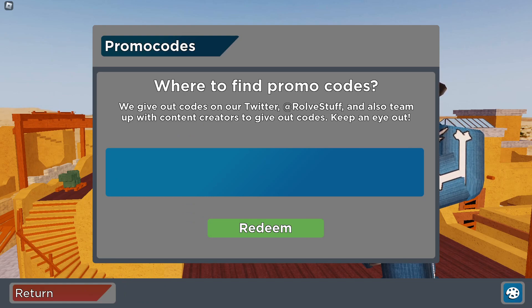The first code is 'pokey' — this is an old code, but it still does work. Once I click redeem, it says 'code already redeemed,' and if it says that, it means it's still working and has not expired. But if it says 'code does not exist' — like for example with code 'three billy' — that means the code has expired.